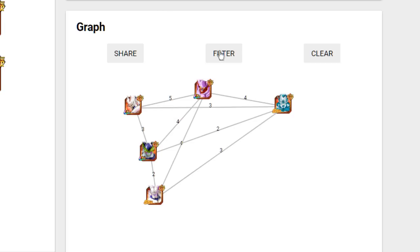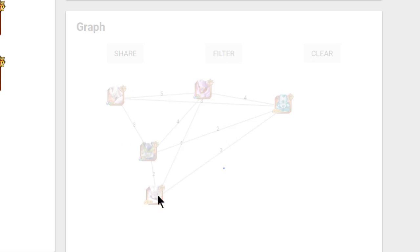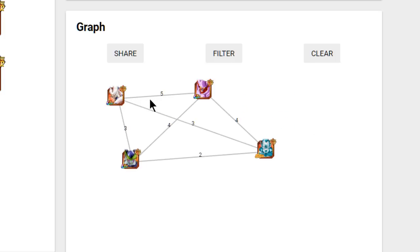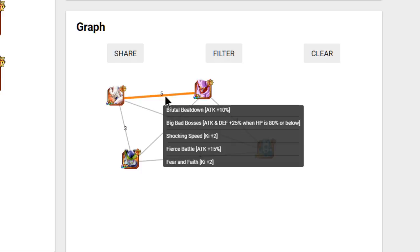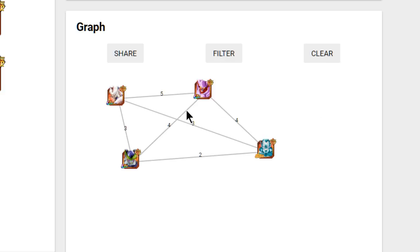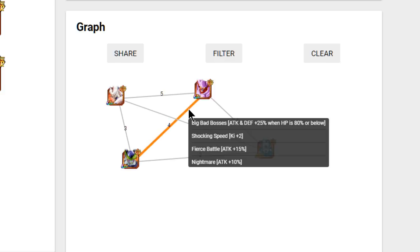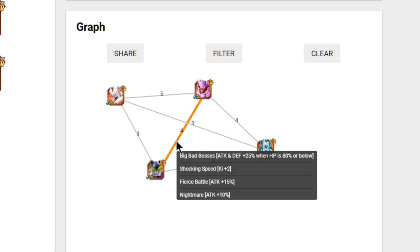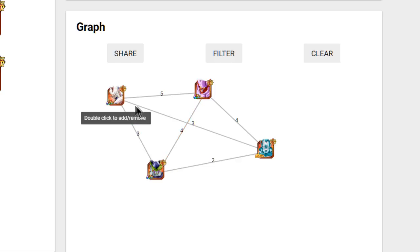For mono extreme building, we already have Omega Shenron. We also have Cell and Meta Rildo. Cell and Omega are probably Janemba's two best linking partners. They haven't shown this team any love in a long time. Cell shares Big Bad Bosses, Shocking Speed, Fierce Battle, and Nightmare, giving a 25 to 50 attack buff, which is a really nice setup — though Cell shares two fewer ki links than Omega Shenron, so Omega is still the best bet.